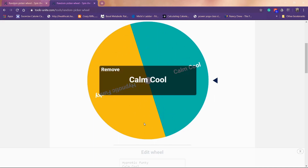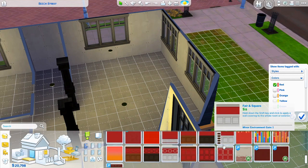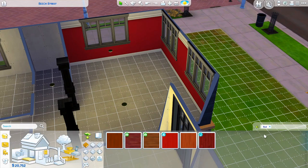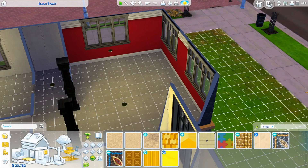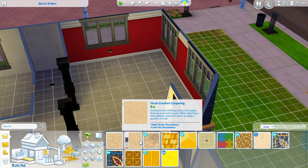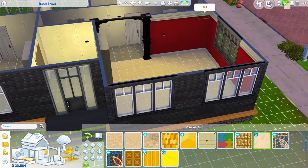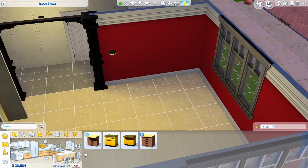So we have red walls and yellow flooring to work with. I'm going through the flooring options to find the best yellow — oh my goodness, we're in big trouble. I thought we'd have nice yellow wood or something, but these are our only options. We'll go with that. Now let's start decorating with calm and cool style. I'll put the kitchen area over here.